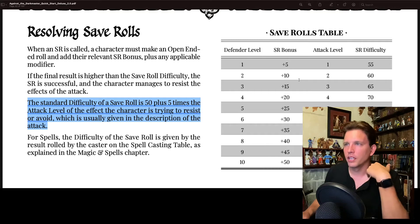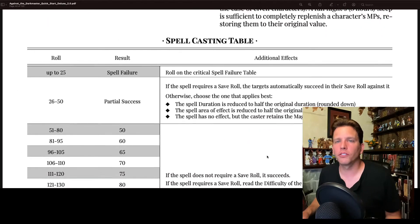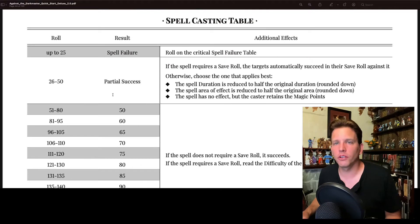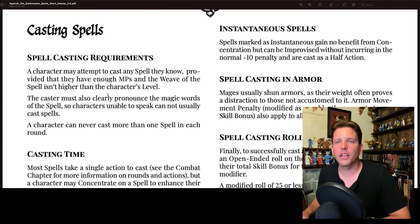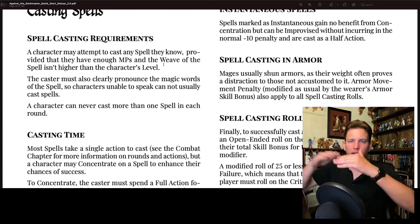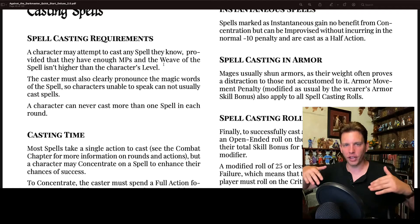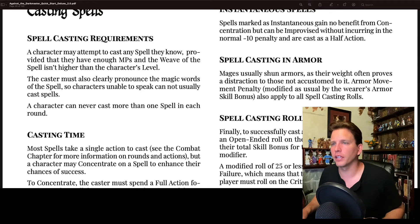There's information on magic and spells here including a spell casting table. The character may attempt to cast any spell they know provided they have enough magic points, and the weave of the spell isn't higher than the character's level. It looks like we're about to see a bunch of different spell lists called the 'weave' with different levels, so a level 2 character could cast up to level 2 spells.